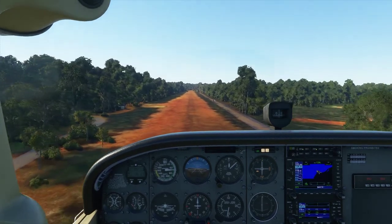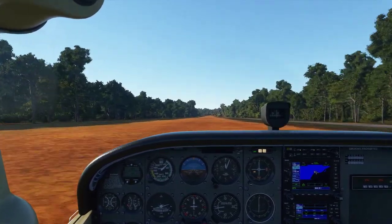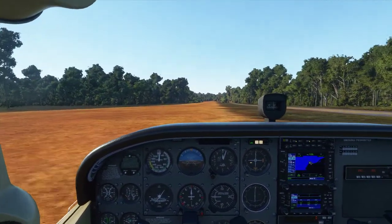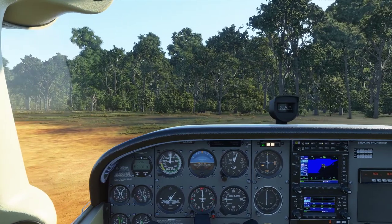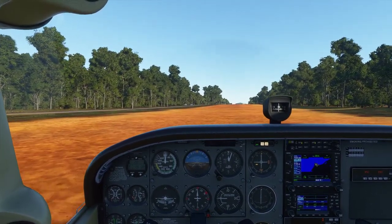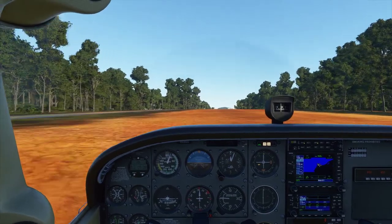I'm going to bring the thrust back to idle now and just bring it in — just kiss the ground. There we go, touchdown! Apply a bit of brake and bring the aircraft to a stop. We'd come out to the right-hand side and bring the aircraft around. I don't want to get bogged — I actually got bogged here once. My aircraft dug into the sand within the gable markers, the cones that delineate between the surface you can and can't taxi on, but my plane still got bogged. It took some time to get it out and I actually had to have my passengers help me push the aircraft. Not a good day — but everyone earned their barramundi lunch and a good swim after.